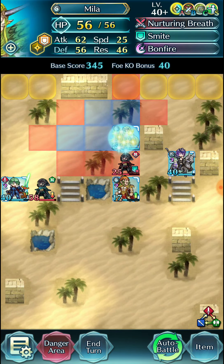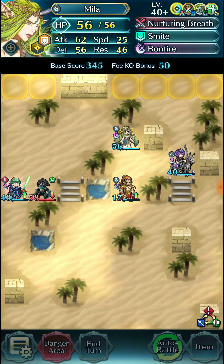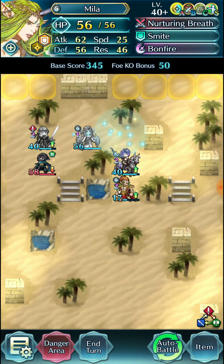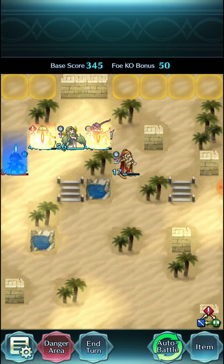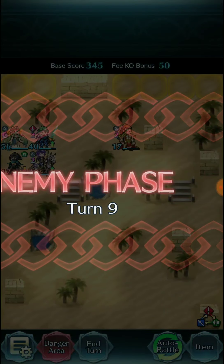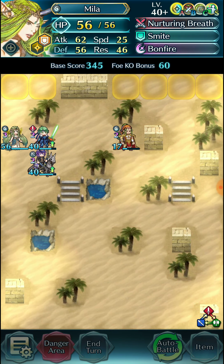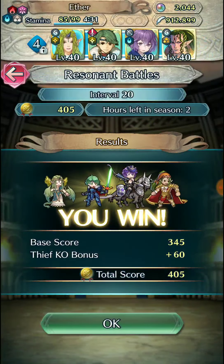We can just do this because we're not going to be able to keep bonfire pre-charged anyways. We just need to make sure that this thief doesn't actually escape. After enough bullying we can finally finish it out here with another Mila kill for absolutely no reason other than farming SP. We do a nice amount of damage to close it out, so that's cool I guess.